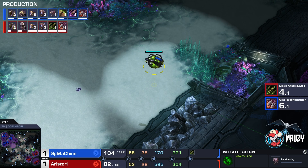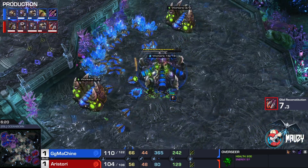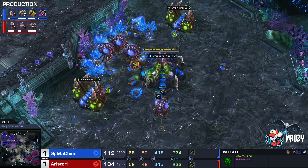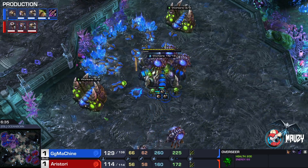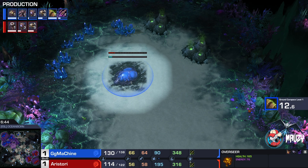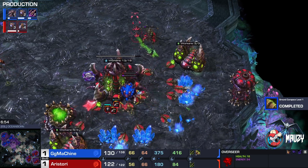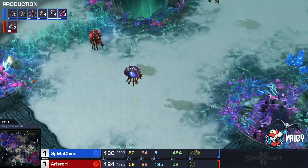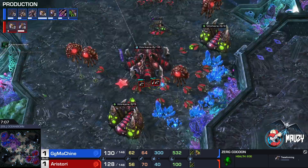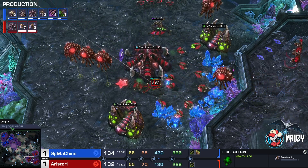Does GG Machine have any spidey senses, or is he just going to make so many Roaches that Mutalisks won't matter? He tries to go up to 66 drones, which he achieves. Aristori stays below 60 drones. By the way, I personally don't really like the best-of-one format — anyone can win a single match. But the Spire is done; there are Spore Crawlers and a Hydralisk Den, six Mutalisks on the way. Do I want to see mass Mutalisk? Maybe. Do I want to see a transition back to ground? Hell yeah.